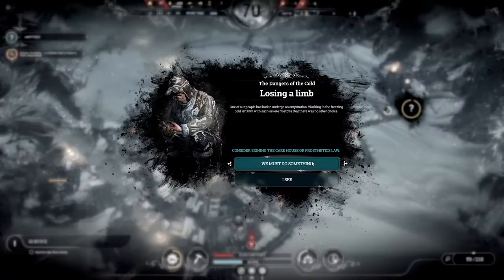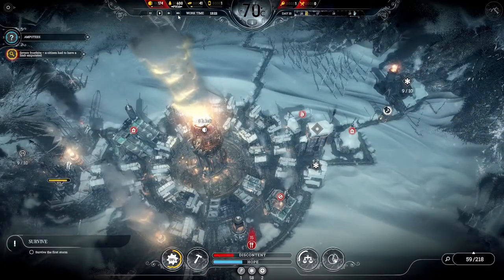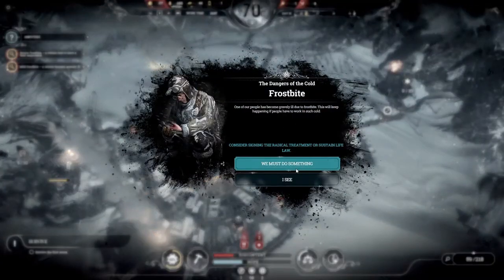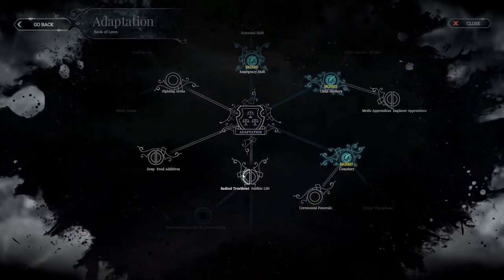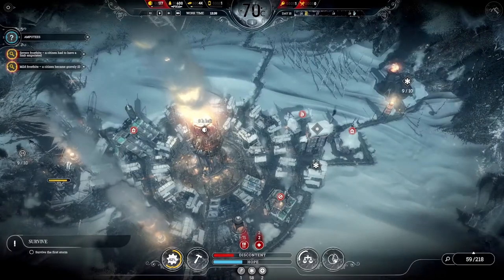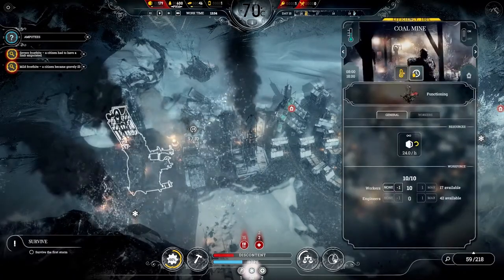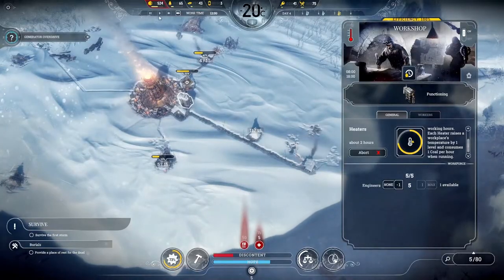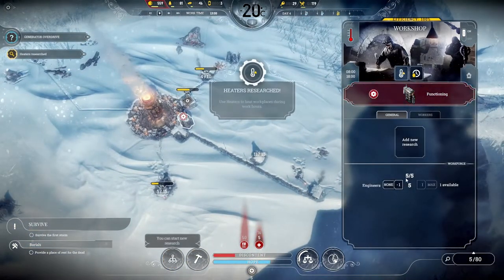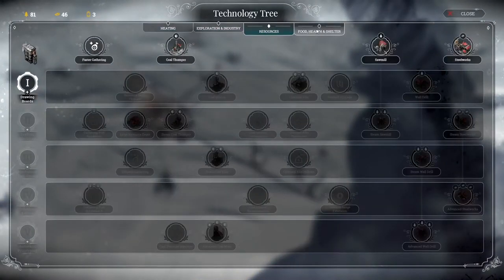So, Frostpunk — what is it? Frostpunk is a city builder set in an alternative England, where history has taken a different path and the world is now in the throes of a new Ice Age. You, the leader of a small community, need to build up your town and keep your people safe, fed, and crucially, warm. You do have a head start thanks to the core of your community: a great big steam generator that provides limited heat and power. It starts off just about strong enough to keep your inner circle warm, but you'll upgrade it over time, allowing its life-saving heat and power to stretch far and wide.